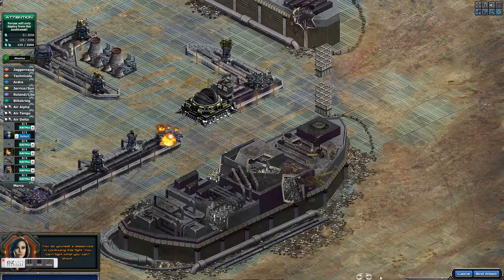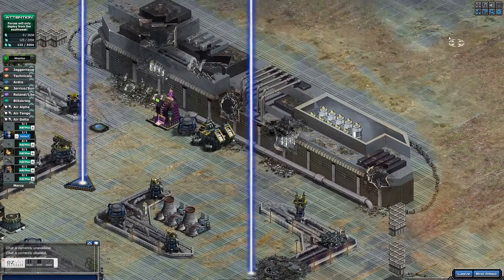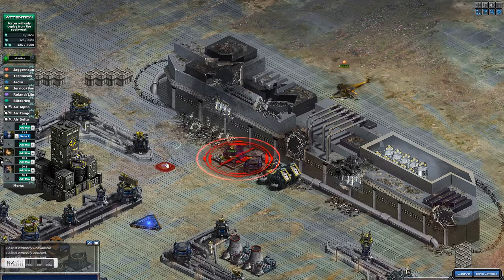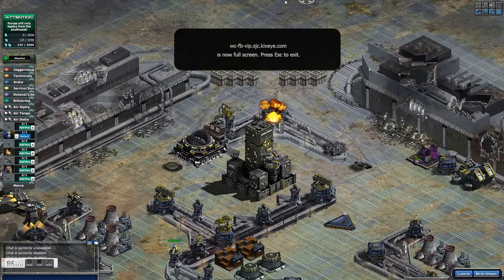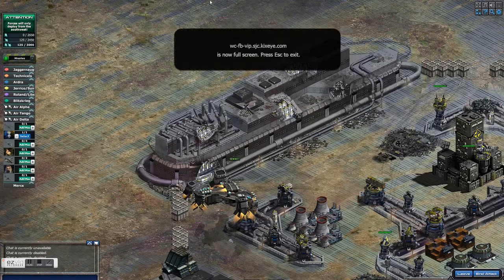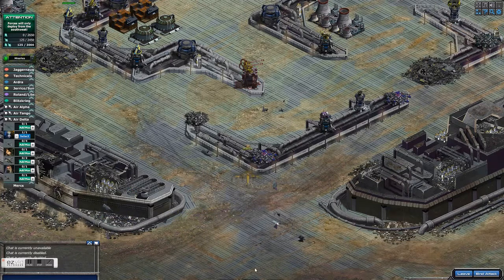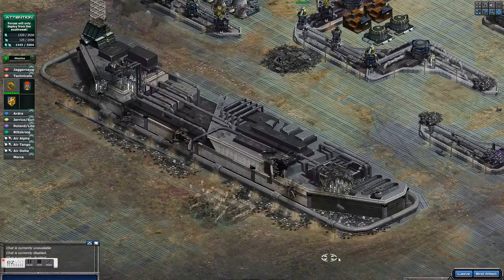I took a little more damage than I should have here because I went for the rocket silo first. What I should have done is gone for the radio tower — there's just that one and it's on the outside. I think I ended up taking six minutes of repair, but it would have probably been totally free repair if I hadn't done the rocket silo first. You should become invisible before you do this.